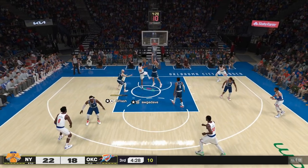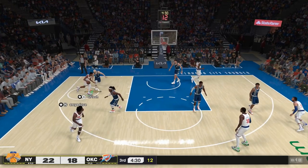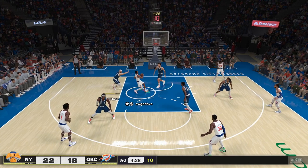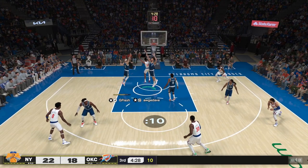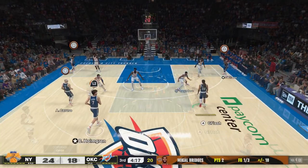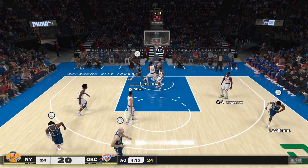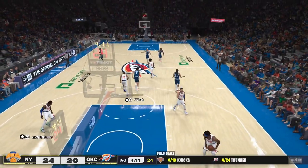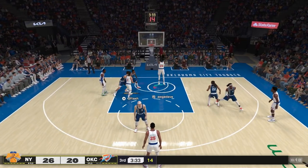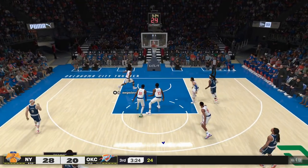Mikal Bridges with some Kyrie acrobatics — look at this. I bumped him, stopped his momentum, and he still did a Rajon Rondo into a Kyrie-type layup over my center. That's one thing I noticed in this game: players that are not supposed to be doing things like that are doing crazy things in the paint. And right here my help defense left his center wide open — I don't know why they do that.